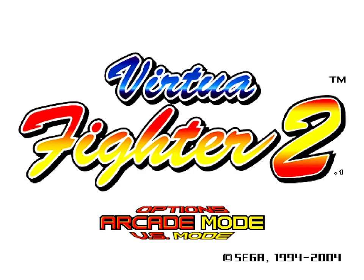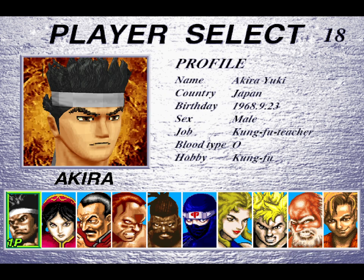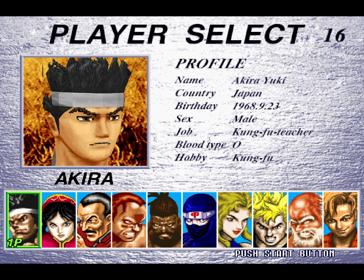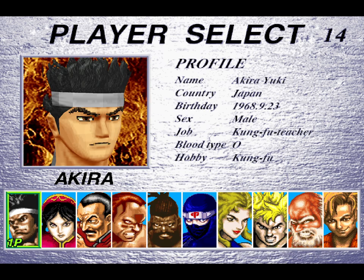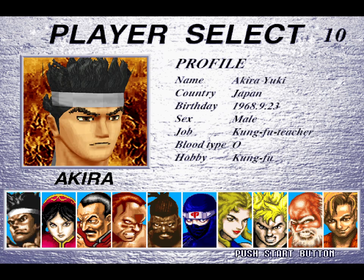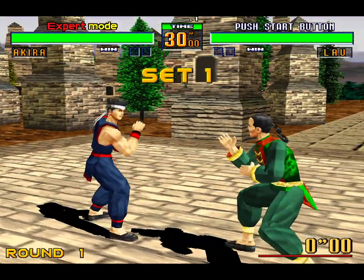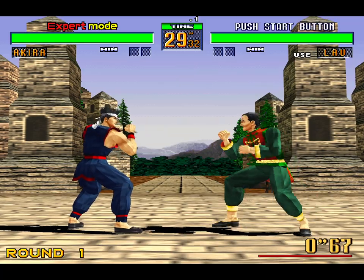And then there's expert mode. So for expert mode, you press down twice, up twice, left twice, right twice, and you hear that little female laugh. Then you select your character, and it says expert mode over your health bar.